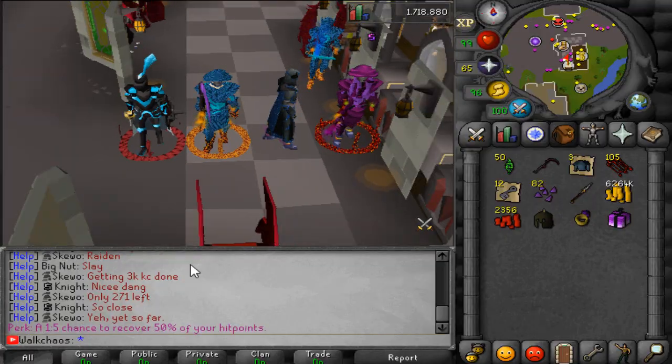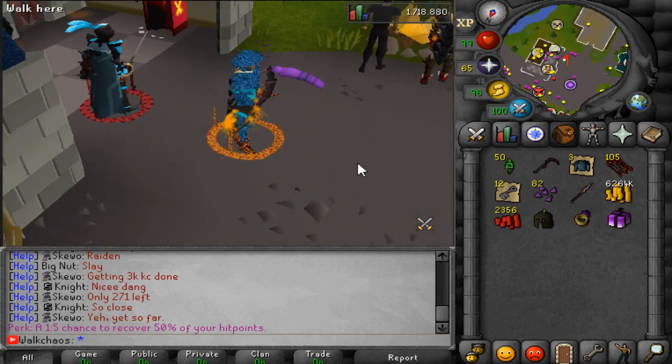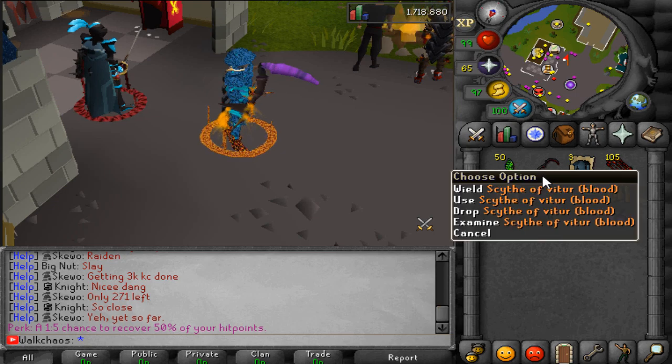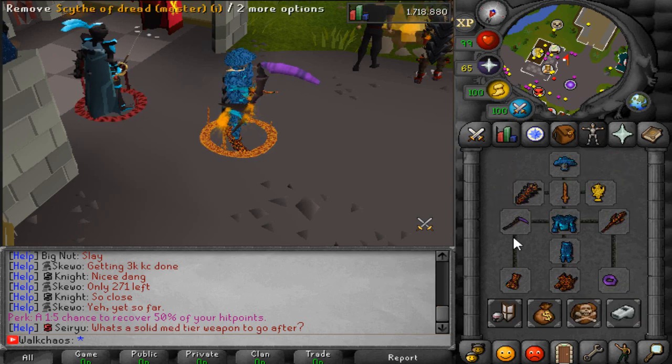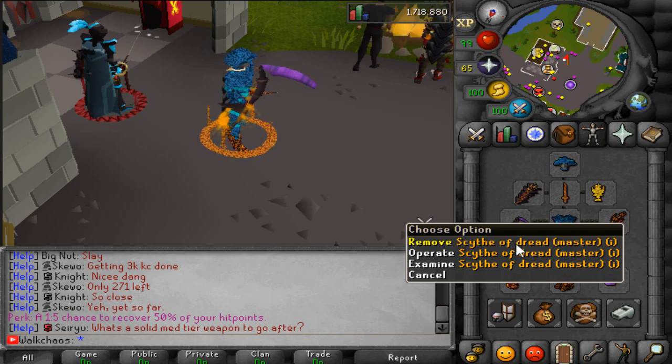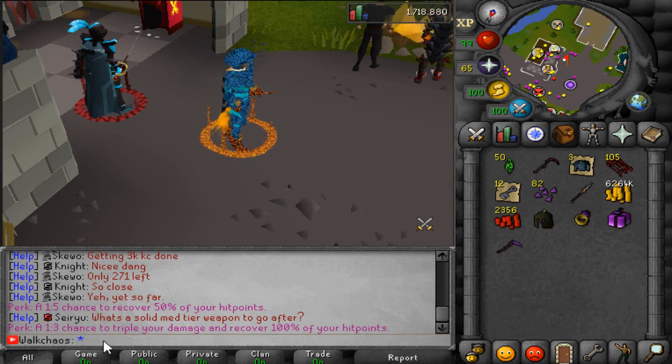One thing I love to showcase is the effects of the different scythes. For example, the Scythe of Vitro Blood version has a one-in-five chance to recover 50% of your hit points. Another one is the Scythe of Dreat — master item examine — which has a one-in-three chance to triple your damage and recover 100% of your hit points. This is my favorite one; it's like an OP soul split effect.